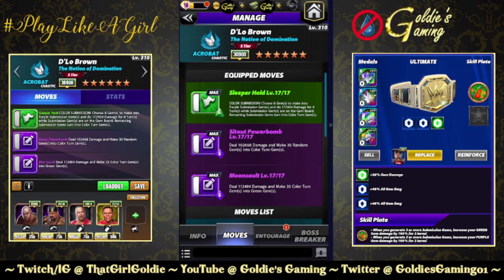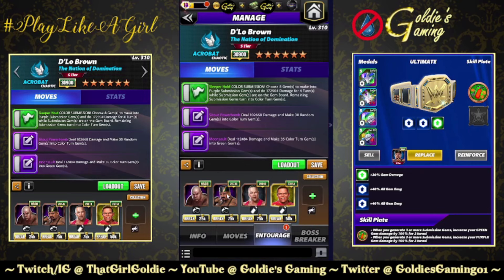Purple one: the Sit Out Powerbomb, 6MP, deal 102,668 damage, and make 30 random gems into color turn gems. And purple two: the Moonsault, also 6MP — deal 112,484 damage and make 35 color turn gems into green gems.